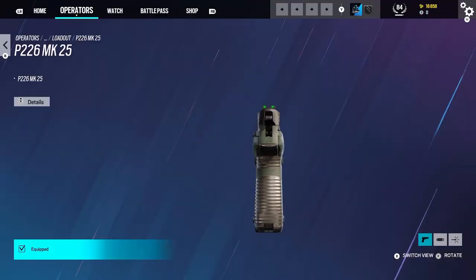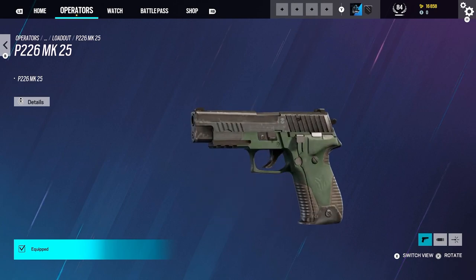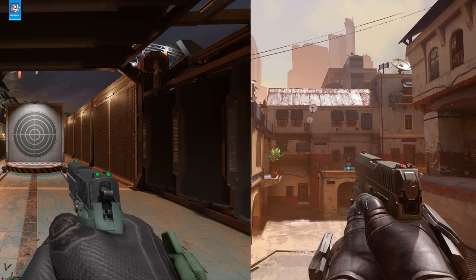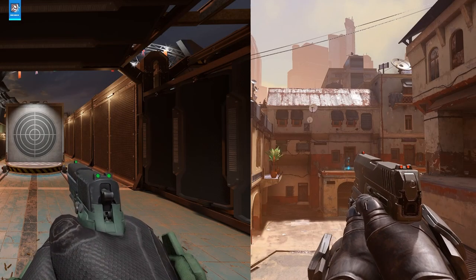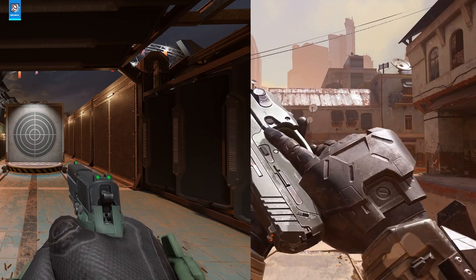The next weapon skin is for the pistol, and this one resembles the Sidekick from Halo Infinite. It's got that army green color to it and honestly looks a lot like the Halo Infinite pistol. Who knows, maybe they used the actual gun as a reference for the Sidekick.